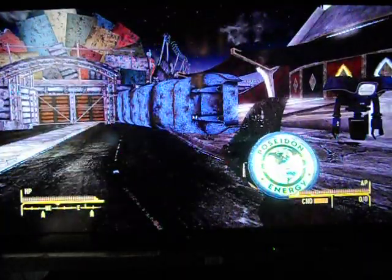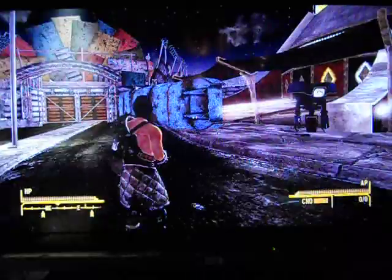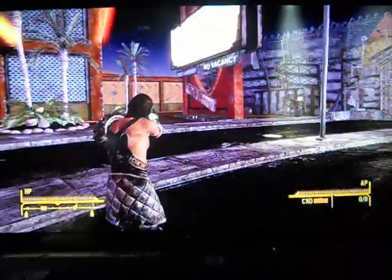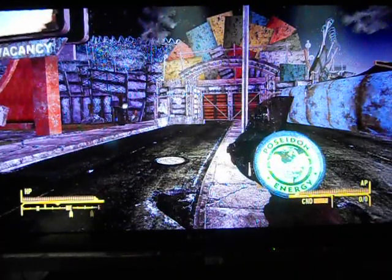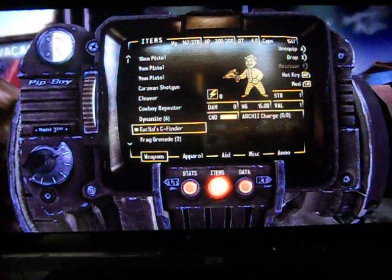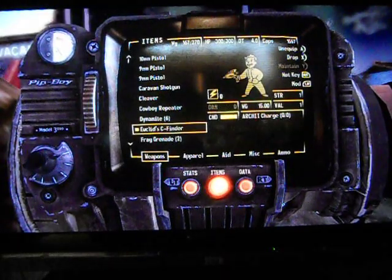I haven't found any ammo for it, but I think you actually can use it because you can aim with it. It says Poseidon Energy on it. I don't have any ammo for it right now, but it uses these things called Arc 2 Charges, and the damage is zero on it, which is another reason it might not work.